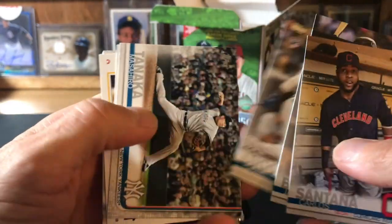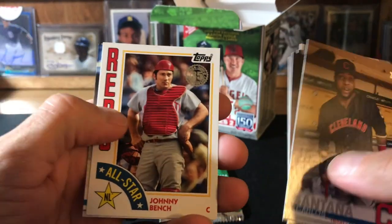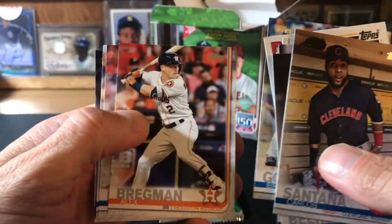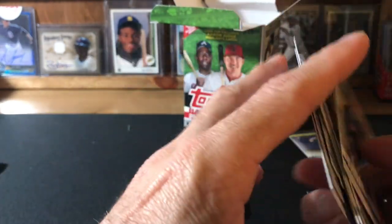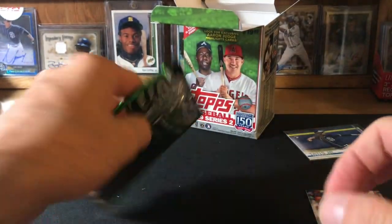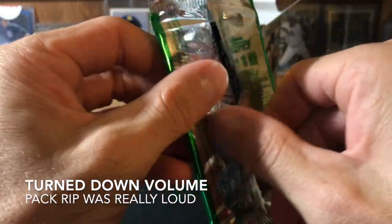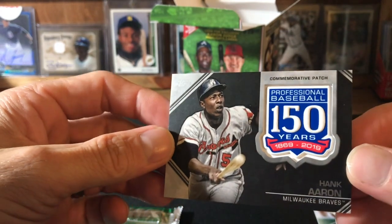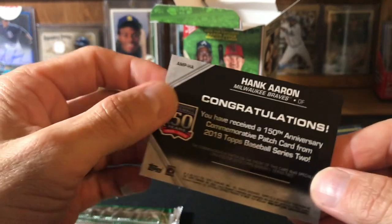Coded 62, 32 — nope. I want to say 31 and 32 are the SP codes, but I'll go back through them. Johnny Bench — that'll go out to my buddy Rob, he's a Reds collector. Alex Bregman, pretty cool. Oh my goodness, that blaster. Can't complain about it — Hank Aaron, there you go. Super rough on the blaster.